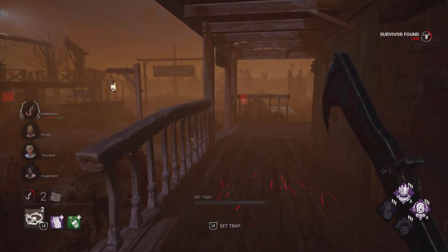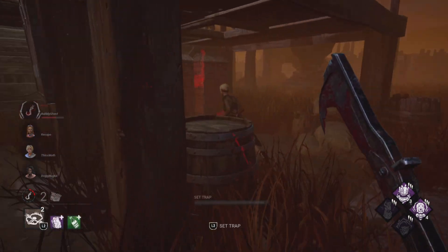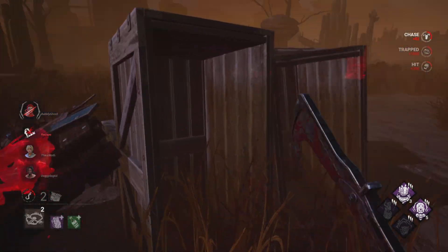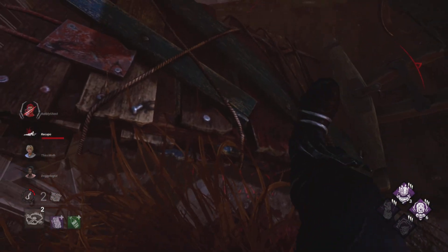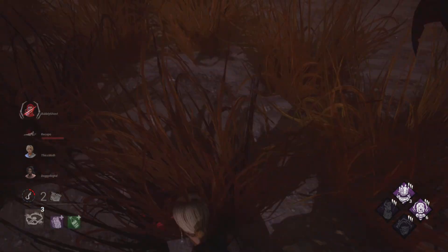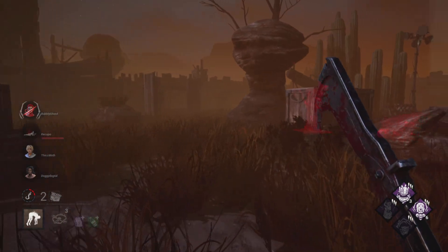Come here. This pallet over here is blocked off, which is wonderful. That is what we want — more stacks, thank you. Now if we can pick this up, please. Thank you. We don't need to keep that there anymore. Let's put it all the way over here. We got another trap.